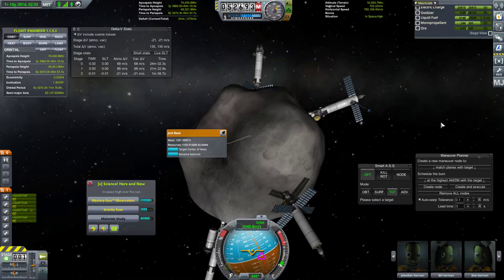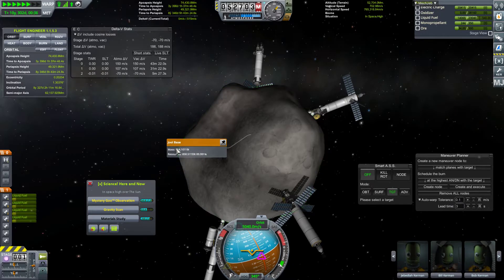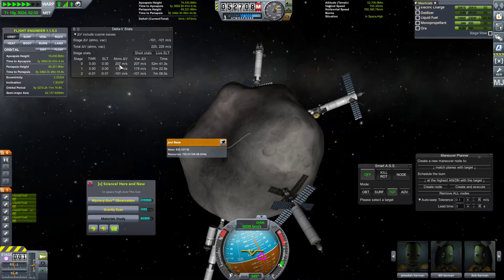Let me run a quick experiment. We are able to mine it out very quickly. Look at that — this is how quickly it should have mined out. Look at that mass go down, look at our delta-V go up. That's what I love to see. I think we just sit here and mine it out like this.